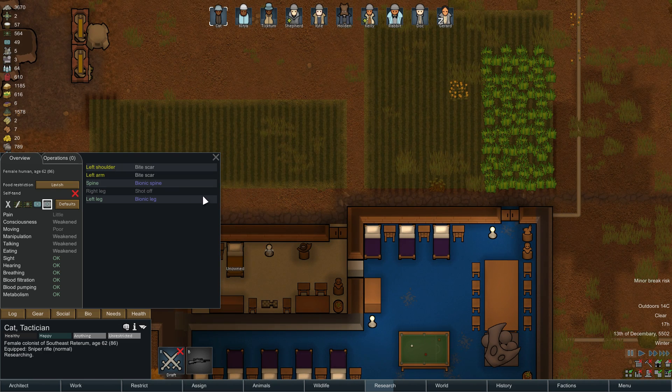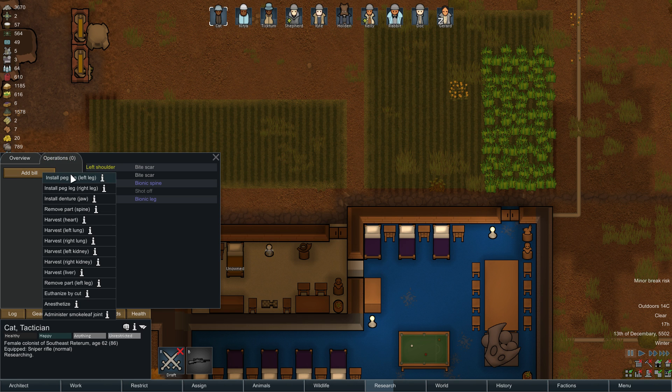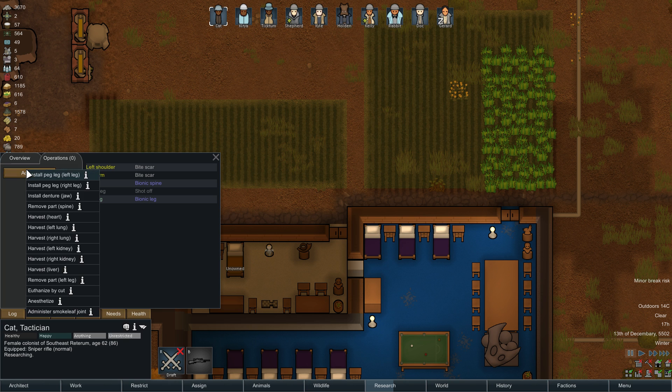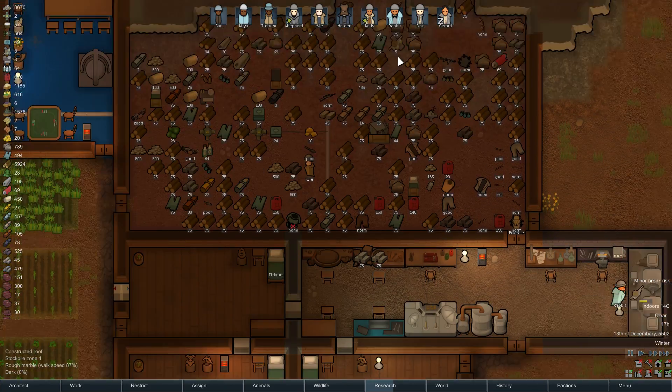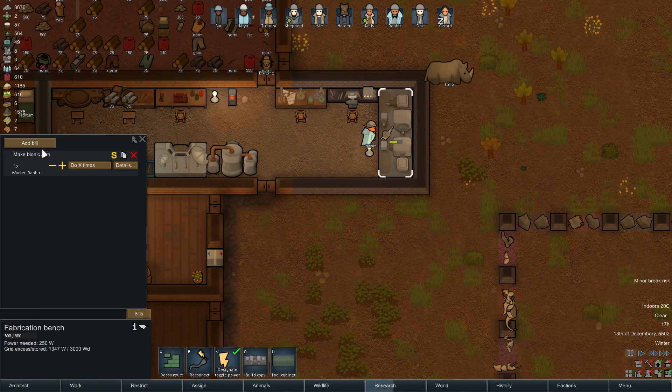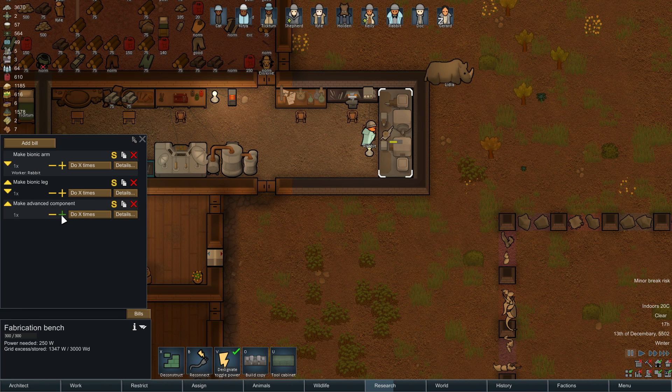Now we only need to replace the left arm. Oh no, I installed the wrong leg didn't I? I'm an idiot. The right leg is shot off. Let's install the pack leg in the right leg. Jesus Christ. Meanwhile, while we're installing the pack leg, key up another bionic leg and key up some advanced components.